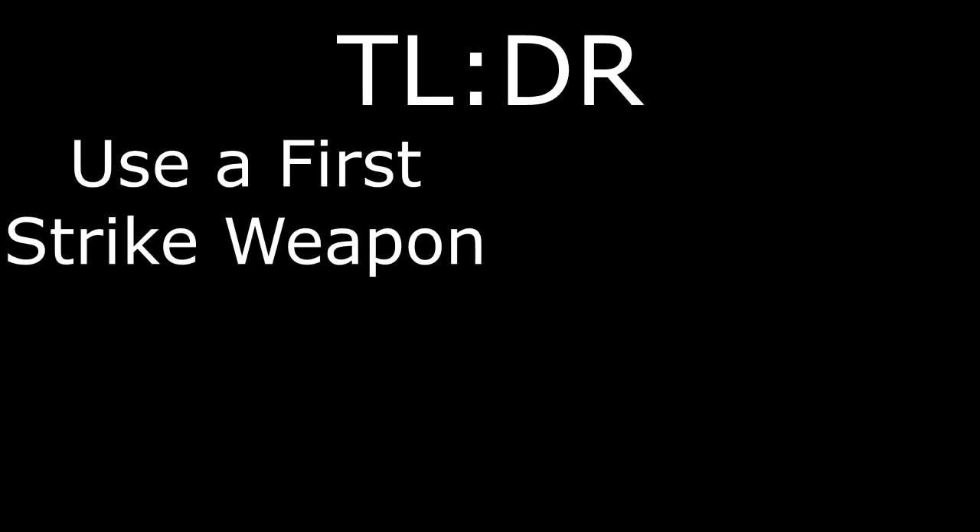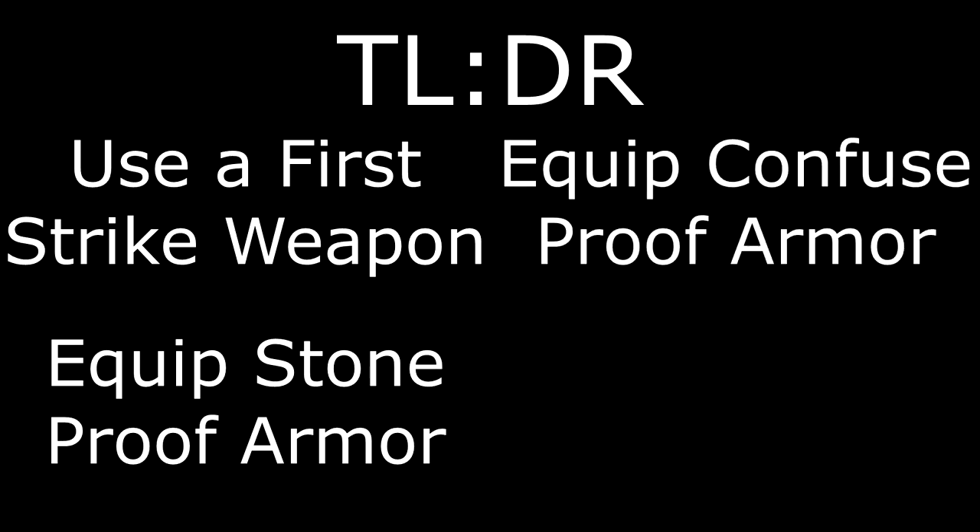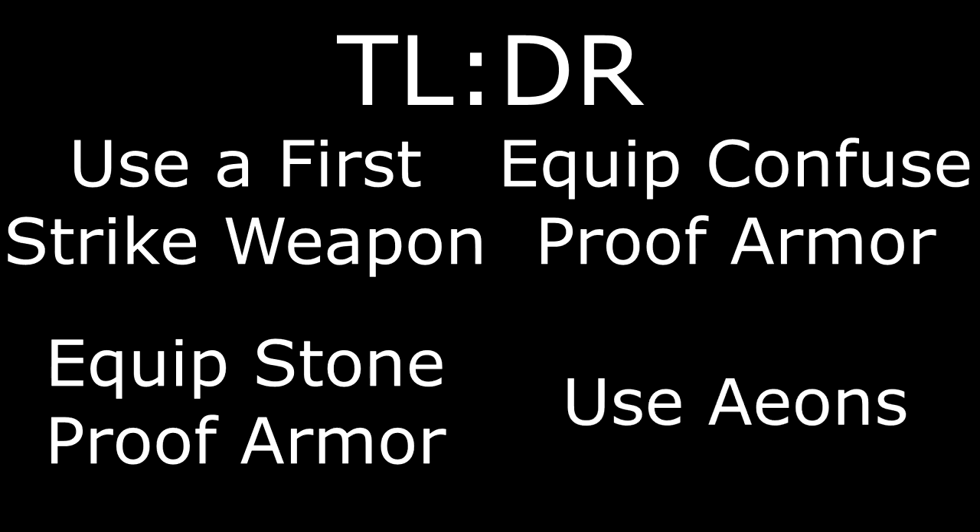So, that was a lot. Here's a quick bullet point to keep track of: Always have a First Strike weapon in your party. Give someone Stoneproof — Rikku is a good choice here because she can easily use Al Bhed Potions. Give somebody Confuseproof, preferably a heavy hitter like Wakka or Auron. And finally, don't shy away from using Aeons.